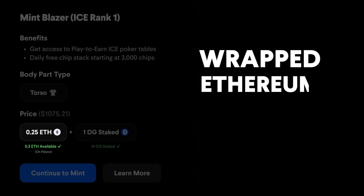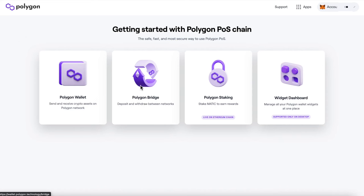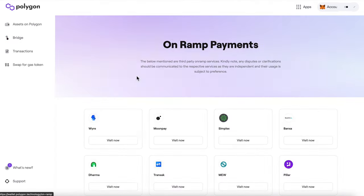The price of minting a new ice wearable is in wrapped Ethereum on the Polygon network for gasless minting. To move funds over to the Polygon chain, you can either use the Polygon bridge to transfer funds from the Ethereum main chain, or buy Ethereum with a credit card directly into your Polygon wallet.